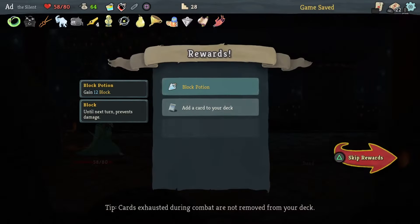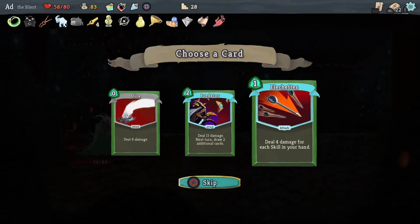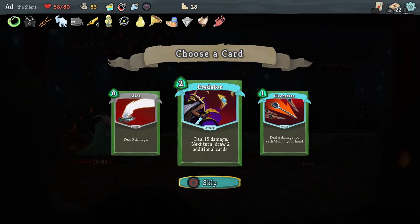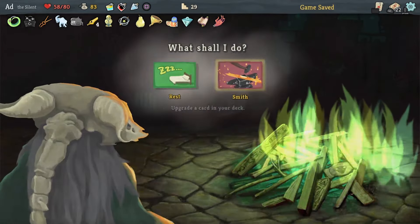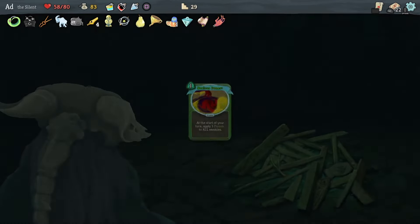I've now got a full complement of potions — must remember that next fight. These cards are all cool but they don't really fit with how I'm building things. Predator: I don't have the two energy really to spend. So we're going to go here and upgrade something poison-y. Let's upgrade Noxious Fumes.